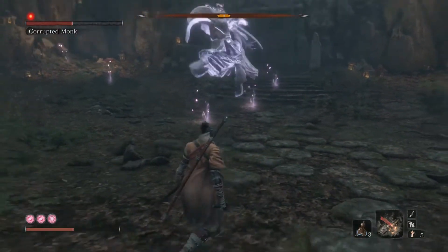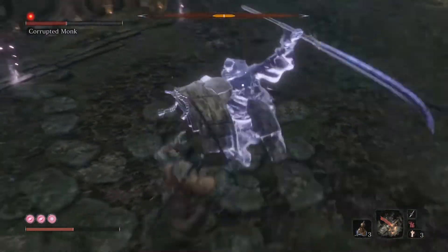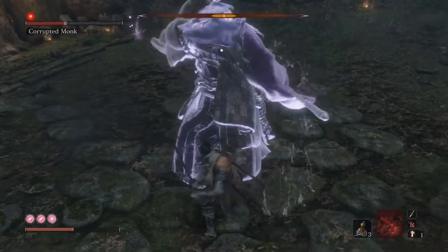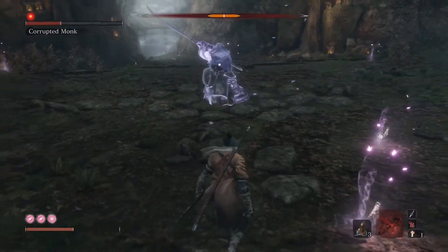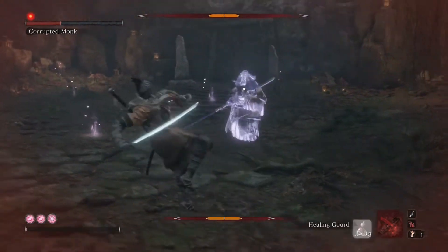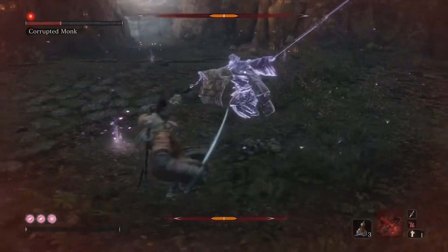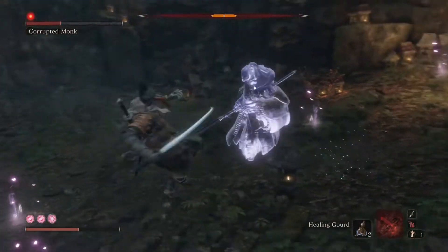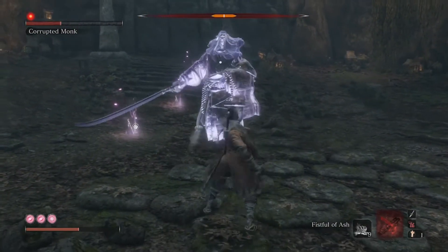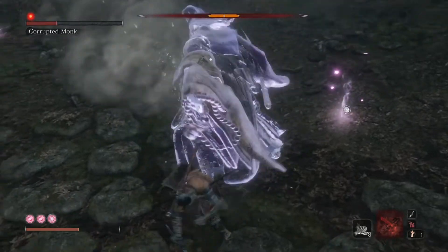Wait for her to finish her attack, use a firecracker, get in three hits and get out. One, two, three — get out. It's quite a fun fight, though it can be frustrating and you can soon run out of health. Once the firecrackers are used up, switch to the ash — you can do the same thing: stun her, get one, two, three hits in and out.